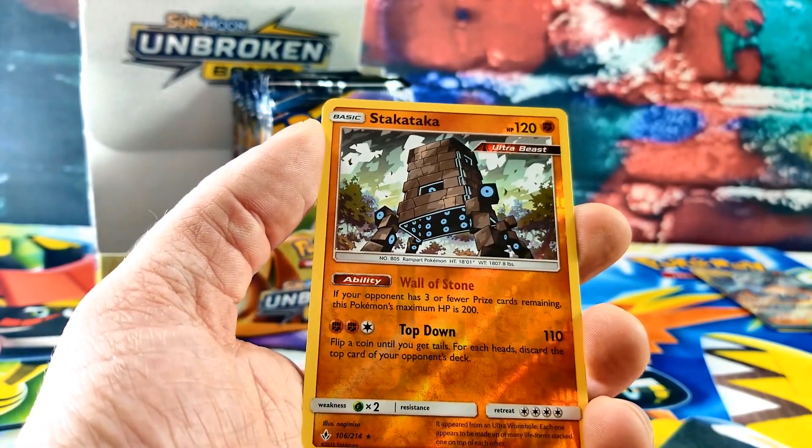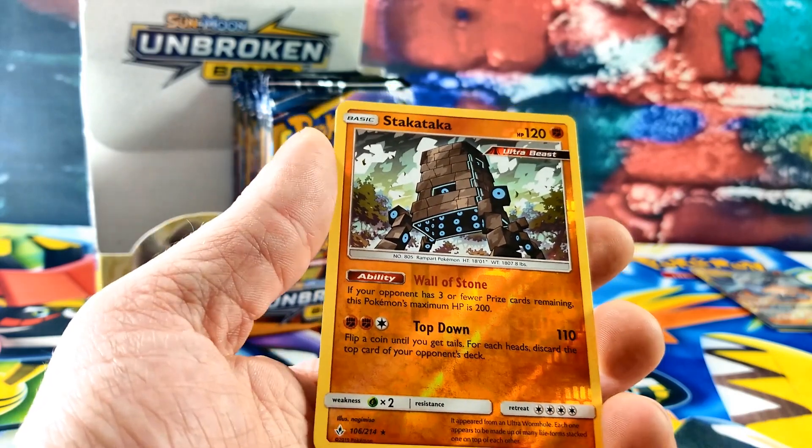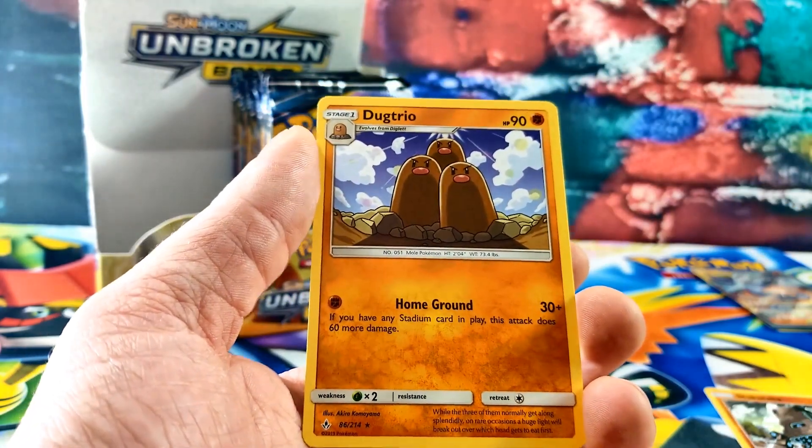We got another Stakataka — we got another one. You have that guy, I have the old one. We already have one. I'll take this one. And the rare card is a Dugtrio.